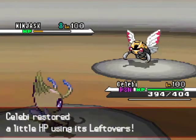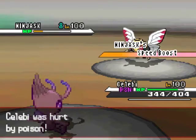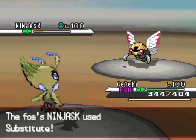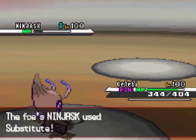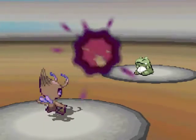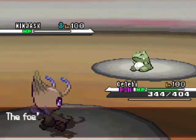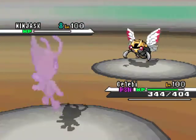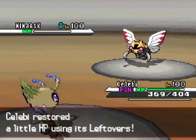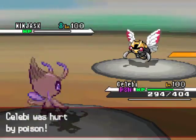My Leftovers healed me up almost to full HP, but this Toxic is doing so much damage. I could have just switched out with Baton Pass, and since my Celebi has Natural Cure, it would have been cured of the poisoning. That guy used Substitute again, which there was no point to because he already saw that the Substitute dies in one hit. He should have just gone for an attack-type move. Maybe he was trying to stall to get his speed up and then try and kill me, but it didn't matter what he did — it would die anyways because my Pokemon is faster.